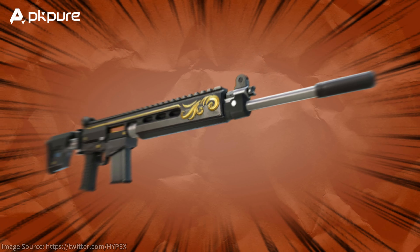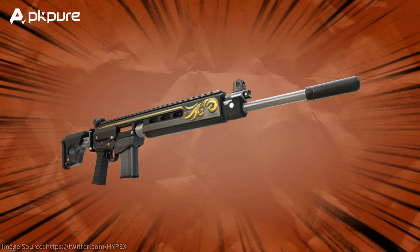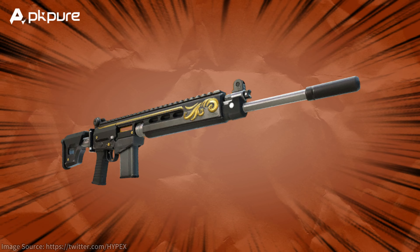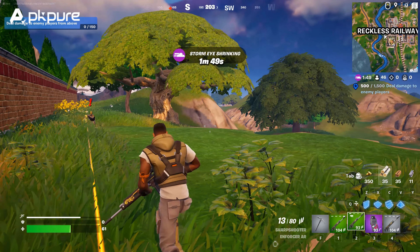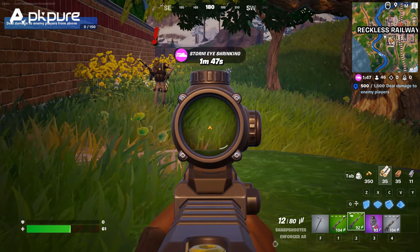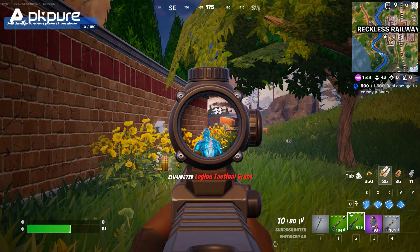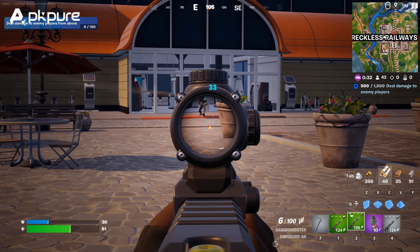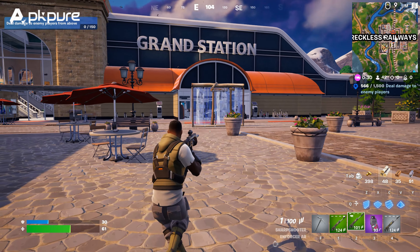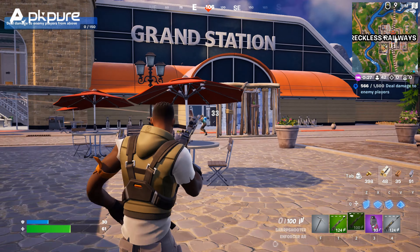Enforcer AR. Fortnite 2024, this update brings the Enforcer AR to shake things up in our arsenal. It is a high-damage, low-fire-rate automatic assault rifle that's perfect for picking off enemies from a distance and comes in all rarities. Bet this is gonna be everyone's new darling for its balanced power and precision. Get ready to up your new offensive capabilities big time.